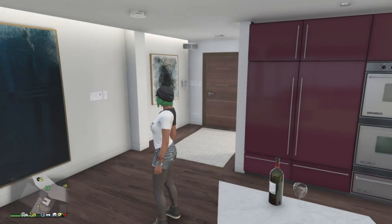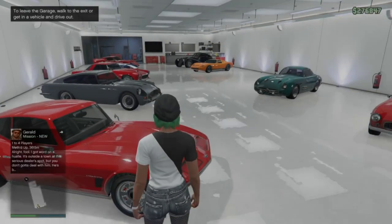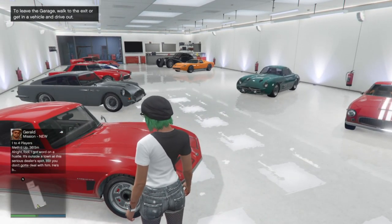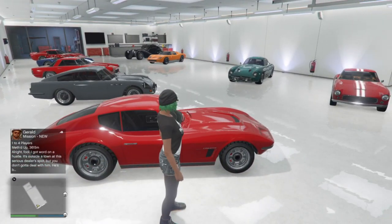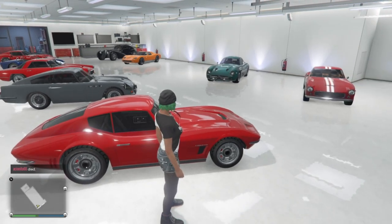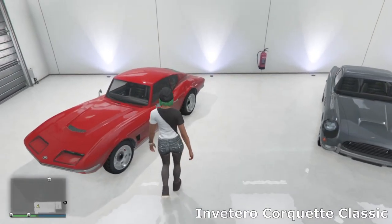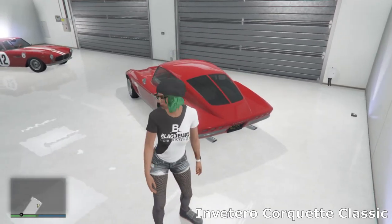So let's start off at the first garage. This is my Stilt House apartment garage, and each garage has sort of got a theme. The theme of this garage was rare exotic cars from real life — sort of high-end classic cars. Starting in this corner we've got the Cockett Classic in a nice red color.